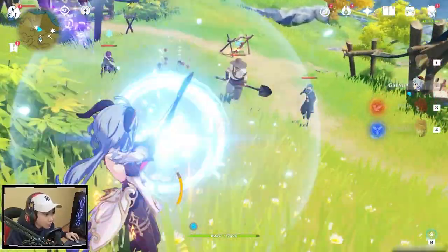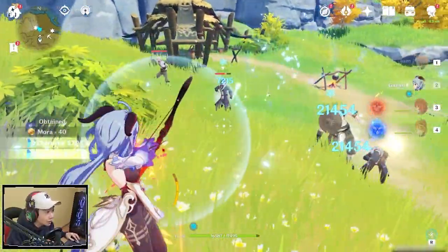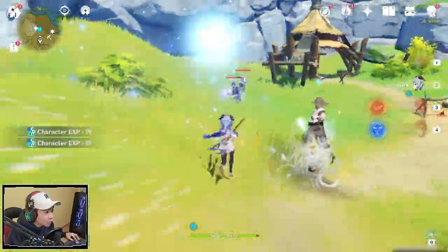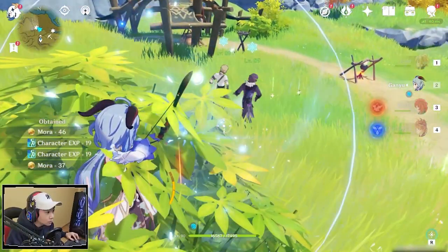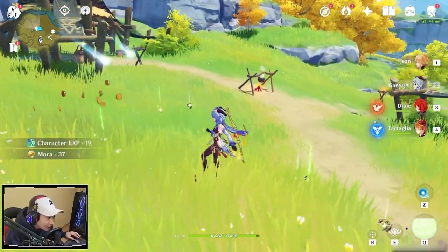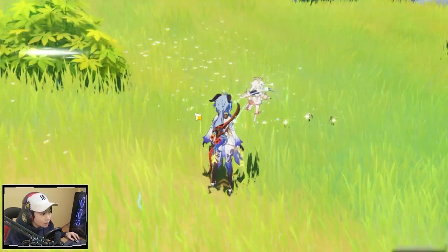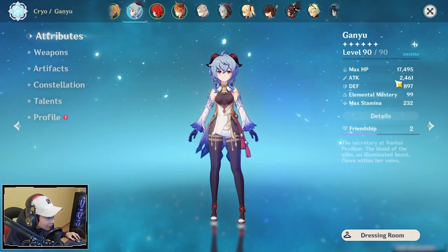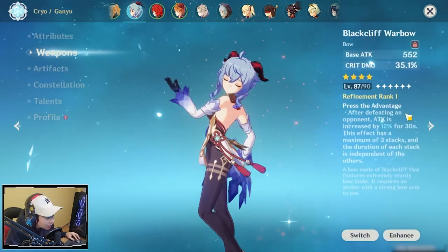You saw 20,000 damage there. Now 21,000 because I killed an enemy, and now I'm doing more damage — it's 23,000. So I started at 20,000 damage and now I'm up to 23,000 damage. As you can see, my attack went up significantly because of the 36% attack increase.